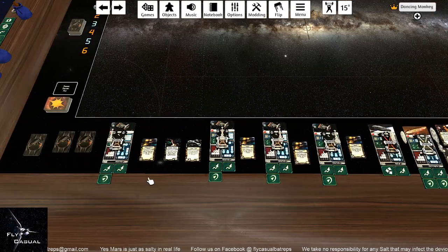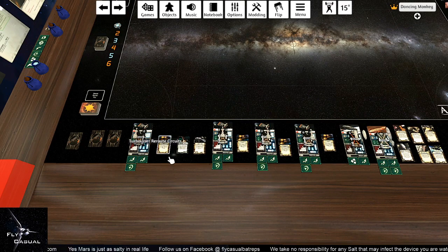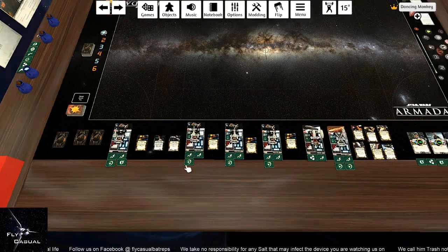If you have things that give you extra or different tokens, you can come over to the side here. For example, if you had Agate and want to put an extra Brace token onto your ship, just drop a Brace token there and you've got one. You can arrange it to make it look pretty or just leave it there. That's all you need to know about dropping ships.